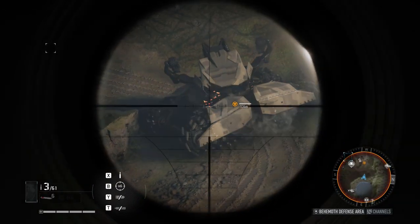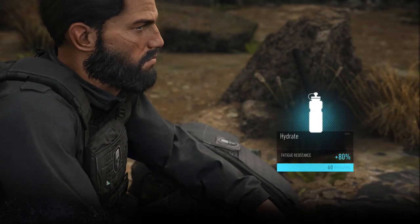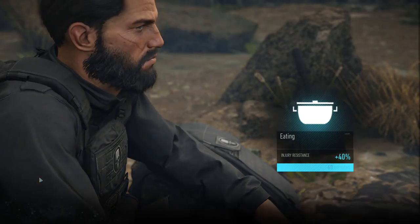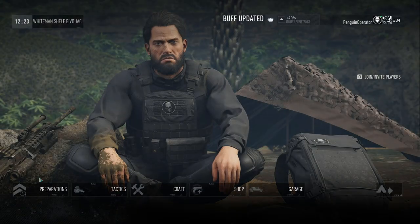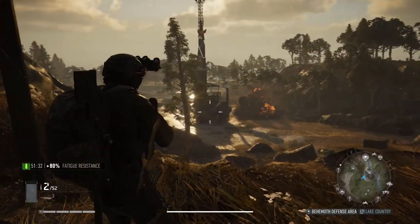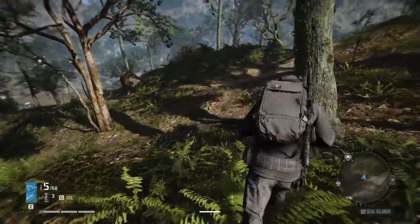Finally, as far as bivouac preparations go, I would typically use fatigue resistance or weapon accuracy. You will not need injury resistance because when done right you can kill a behemoth drone without a single scratch on you. Now that we understand how the behemoth drone works, let's talk about strategies and tips on how to take it out.